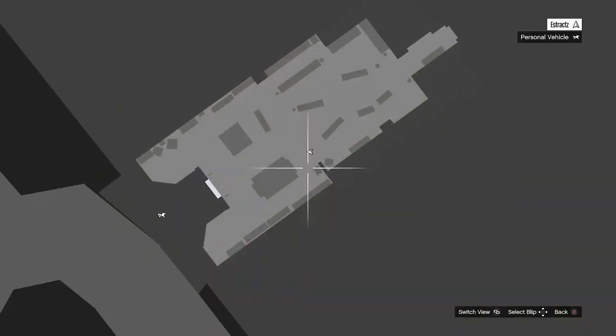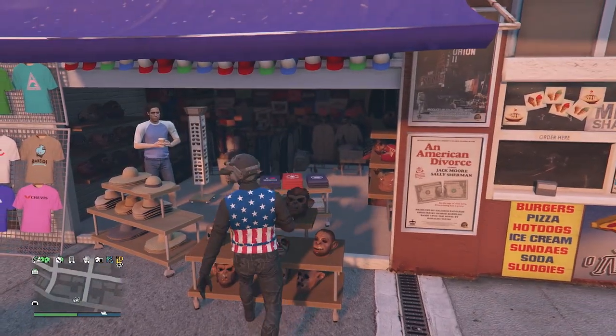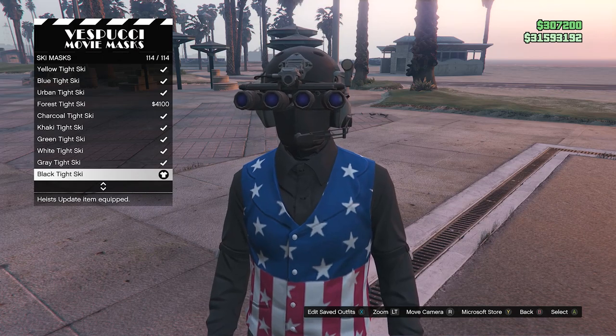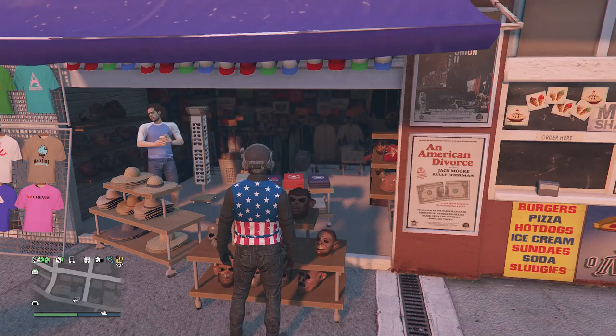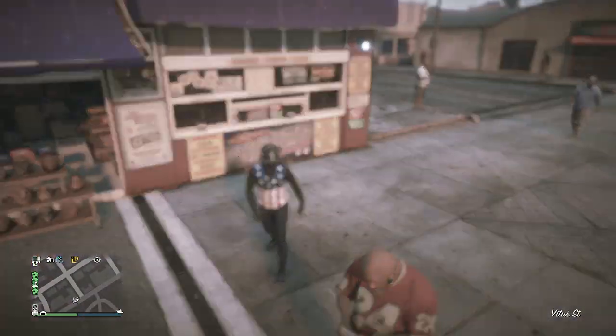Now for this outfit, we're going to head over to the mask store. Once there, walk over to the mask, scroll down to ski mask on slot 19, and equip the black tight ski on slot 114. After you equip the ski mask, you should see that it merges with your black quad lens. And that's pretty much it.